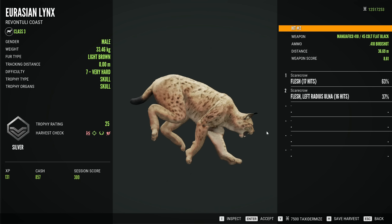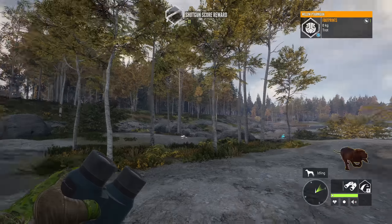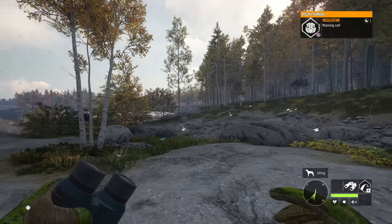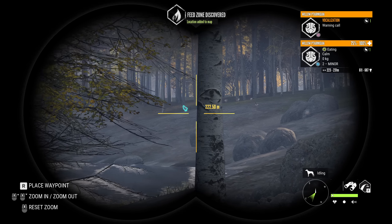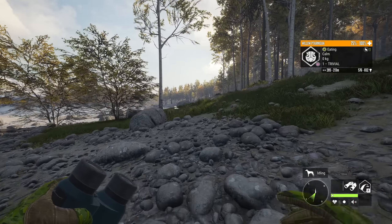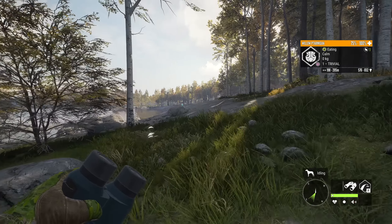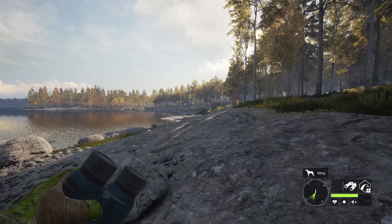A lot slower than 12 gauge birdshot would have been doing. Obviously, it's not supposed to be as good as 12 gauge birdshot. It is a much smaller caliber and it's being fired out of a handgun, but that really doesn't change just how useless it really is when you compare it to other options that you could be going for in this game. We have a lot of shotguns in Call of the Wild and literally every single one of them is better than the .410 birdshot.